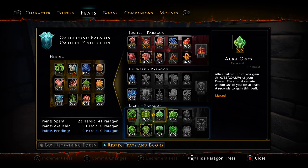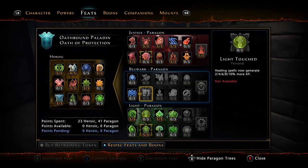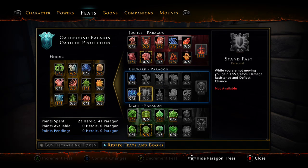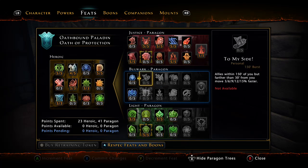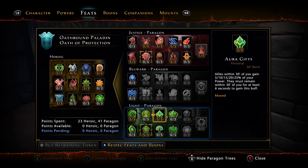Aurora's Gift is amazing: we share 25% of our power with allies. Where I stand right now, I share about 5,000 power — that's better than a Legendary Mount bonus. Instead of the Bulwark, I prefer the power sharing. If you're under 3k and not as tanky, you might use Bulwark, but personally I prefer Aurora's Gift because it's more beneficial to the team.